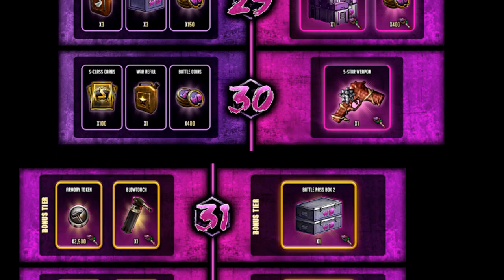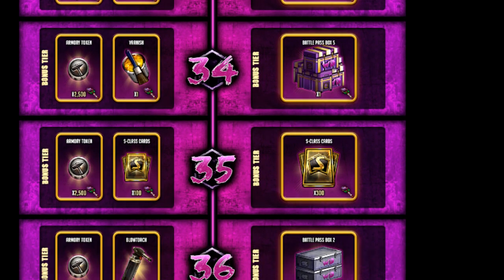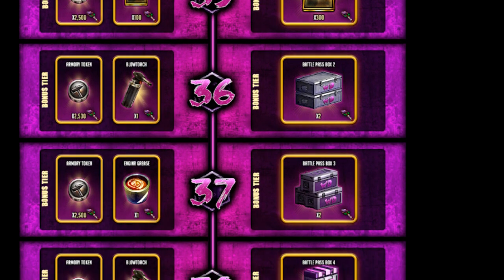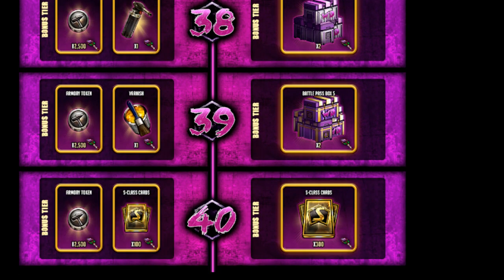There are also 10 bonus missions — extra tiers with extra little bits and pieces. There won't be any Royal Coins in here to spend in the Grey Market, but you will get a lot of armory items. You can see all the crates, and you'll get 400 cards for hitting tier 40. Pretty much every tier gives armory tokens.